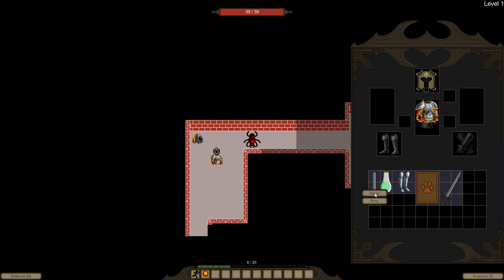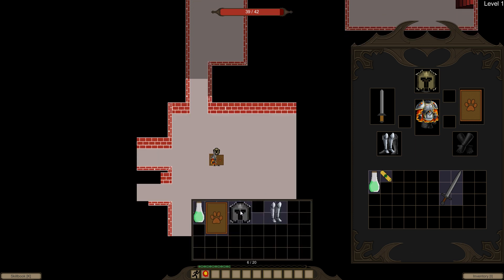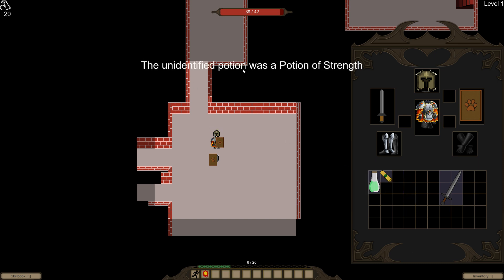So we can unequip this and equip our sword and shield — looks pretty fancy. We equip our boots, and I'm supposed to hide the background picture but I just haven't gotten to it. We picked up a potion — an unidentified potion, as is with most roguelike games. You can see these blue tiles are a bit weird and certain bugs still exist. We also got an unidentified scroll so we can try to use this. The way to identify is generally to drink stuff, so we can use this.